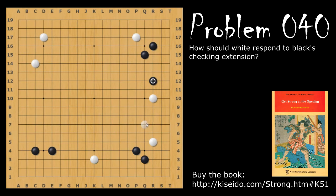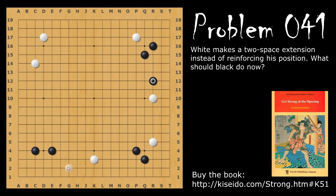Similar to what we saw before, white's move is to make the small knight, and this reinforces the position enough where white's okay. Similar to before, let's say that white doesn't do that — let's say white makes the two-space extension here. What should black do now?